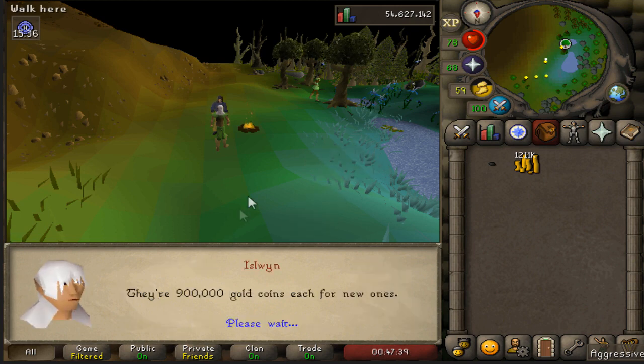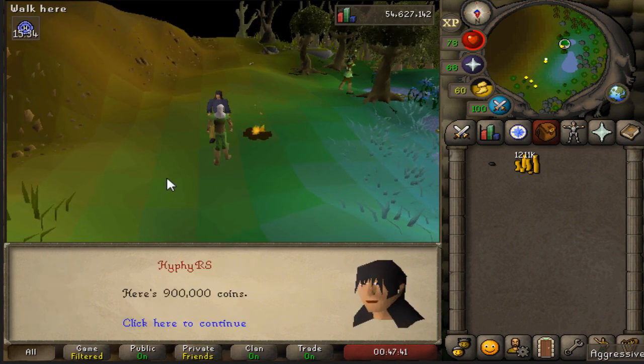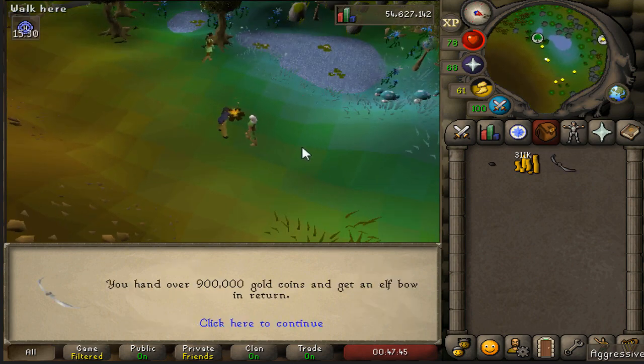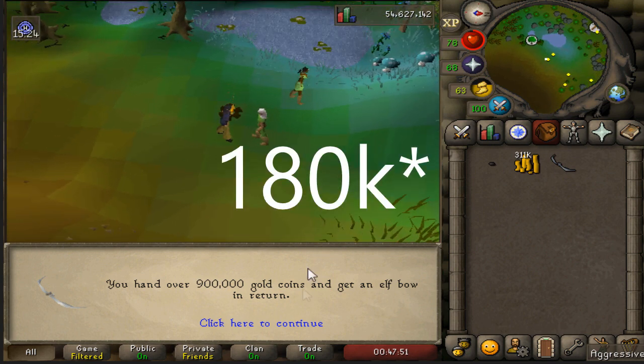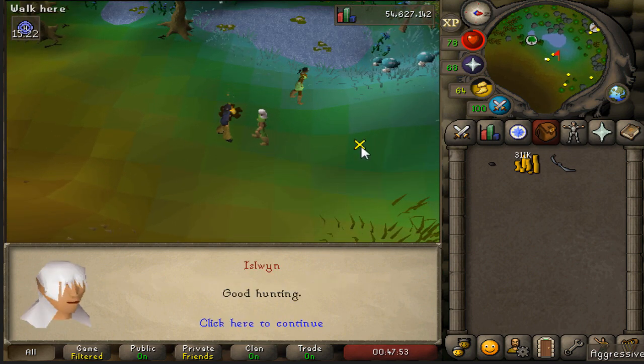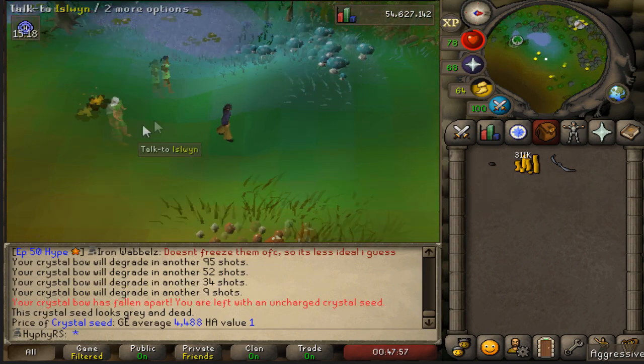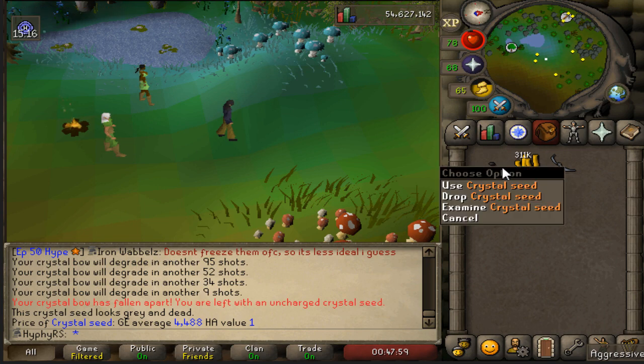Let's purchase one of these crystal bows for 900k - it's pretty expensive but it's an investment. The next one will be going down in price, keeping going down until it's about 280k. So that's the goal - to get it as cheap as possible. Oh I guess I can get another one - I didn't realize you kept the crystal seed.